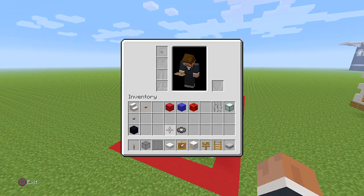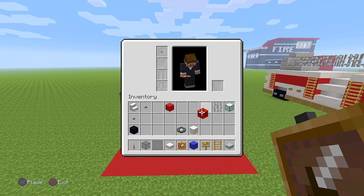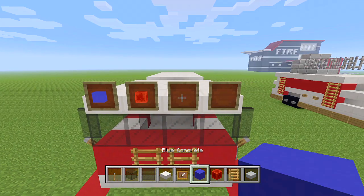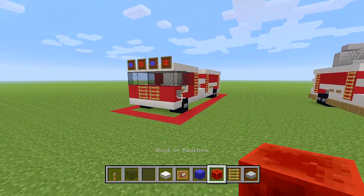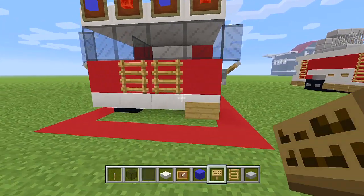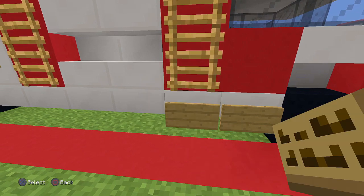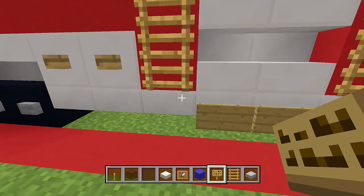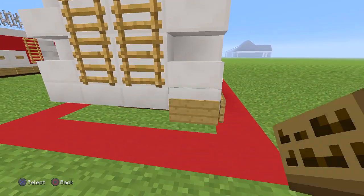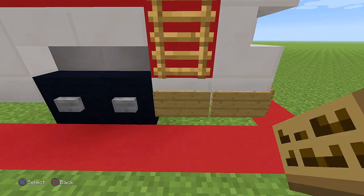Grab your item frames and place four at the front. Then grab blue concrete and blocks of redstone: place one blue concrete, then redstone, then blue concrete and redstone alternating. Grab oak signs and wrap them all the way around along the quartz slabs. These act as the chrome bumpers normally found on fire trucks.